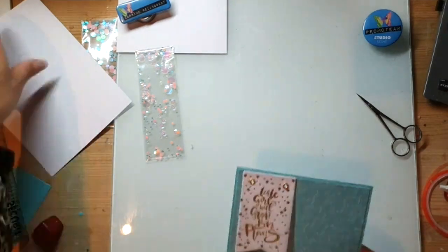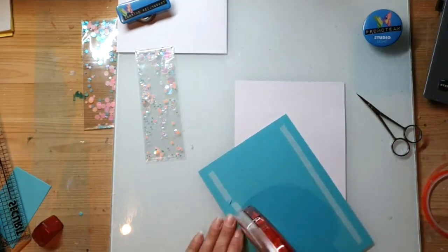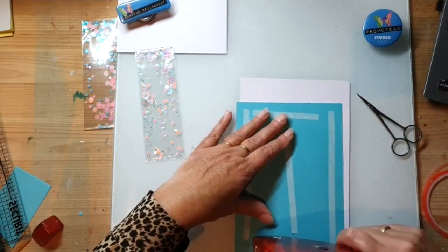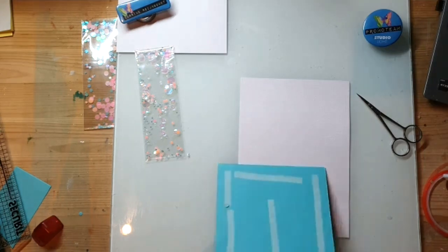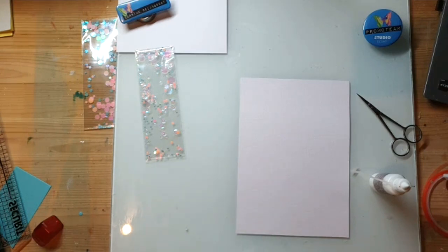Dan heb ik in ieder geval - draai ik hem om - en dit wordt mijn basis. Dan zijn we al een aardig stukje. Dat plakt natuurlijk niet, ik zal even een gewone lijn pakken. Ik zit al met wit mat. Mijn touwtje moet er nog door. Dankjewel voor de tip! Niets, eyelets, brads - daar kan je ze allemaal mee vastzetten. Dan zie je geen lijm.